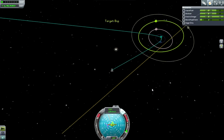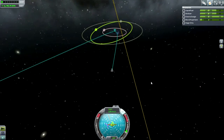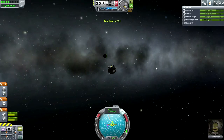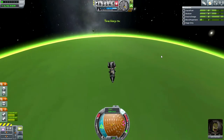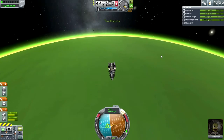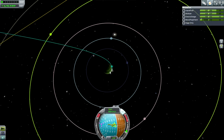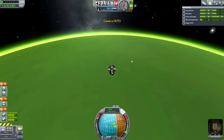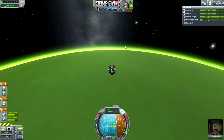We can retract the solar panels now so that they don't get ripped off in the aerobraking. Our target is Bop — Bop itself has a sort of interesting inclination around Jool, so we've got to set that as a target. Let's just double-check — Jool periapsis is 115.8. I hope my memory has served me well here, otherwise we're in trouble. I wonder which moon that is — definitely not Bop, because Bop is tiny.